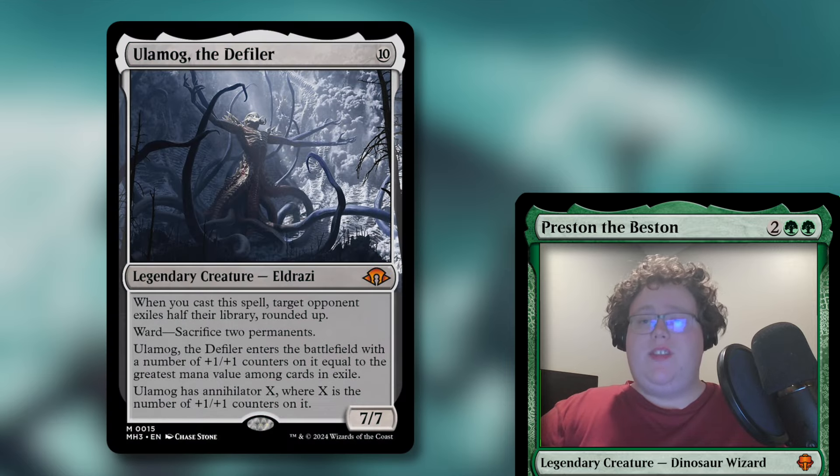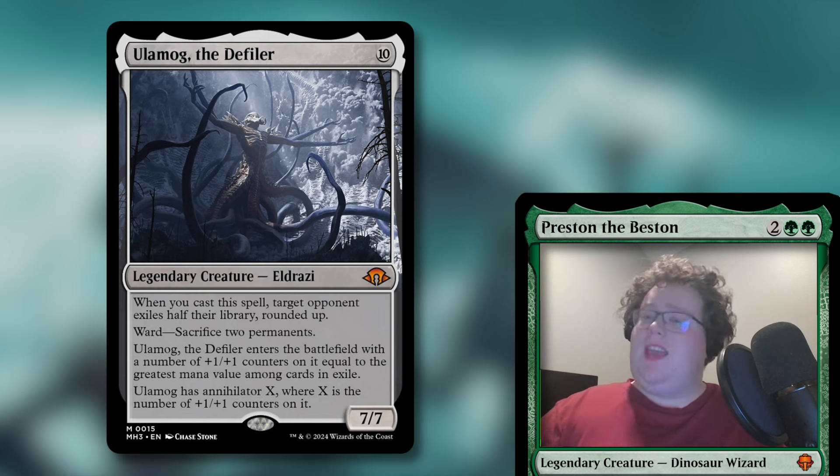After you're done playing all the little creatures, you want to have some big scary haymakers to cheat out with Eladamri's ability. First up, we have Ulamog the Defiler for ten generic mana — he's a 7/7 Eldrazi. When you cast a spell, a target opponent exiles half their library rounded up. Now, the goal in this deck isn't to cast the big creatures, but if we need to, that is a nice ability. He has Ward — sacrifice two permanents.